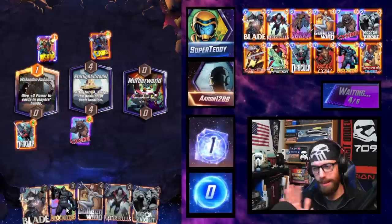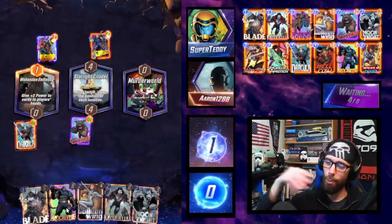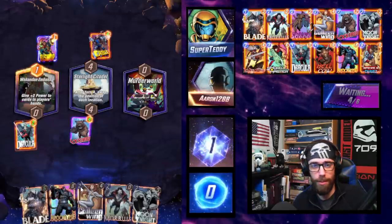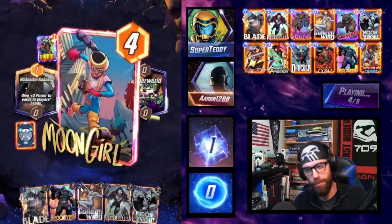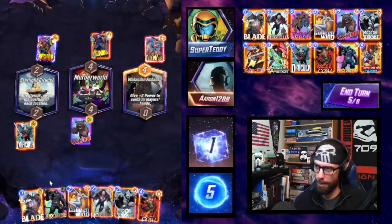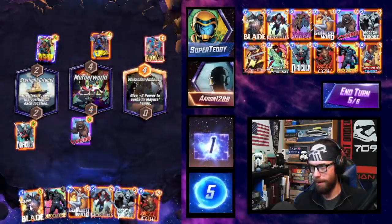Now if we're holding the combo in hand, the discard list is somewhat predictable for the opponent because they get full information when you discard cards — they see what the discards are and how big the Apocalypse is. Meaning they can very easily, if they're keeping track, which most players on the ranked ladder do, anticipate what you can produce in terms of power on the final turn.